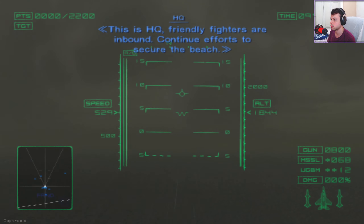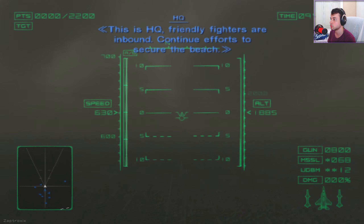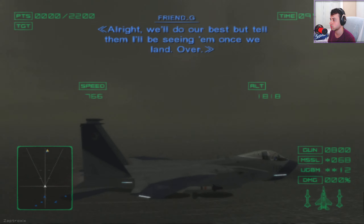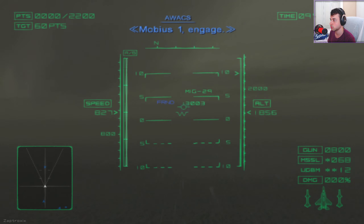This is HQ. Friendly fighters are inbound — continue efforts to secure the beach. All right, do our best, but tell them I'll be seeing them once we land. Over. Kilo 2, engage. Moving to contact with enemy troops inland. Mobius 1, engage.